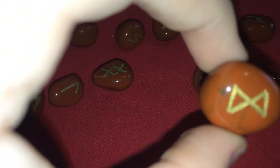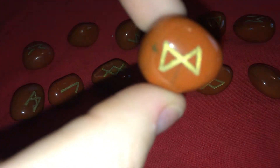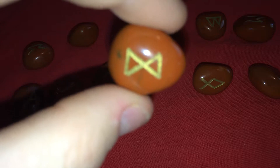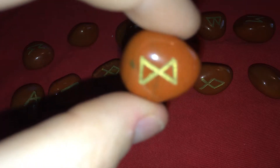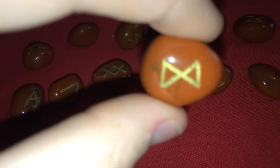This one is Dagaz, and its letter is D. It means day and daylight — a very positive rune that represents light and day. The new light of dawn gets rid of the darkness in the night, and it can mean a time to plan or begin something.